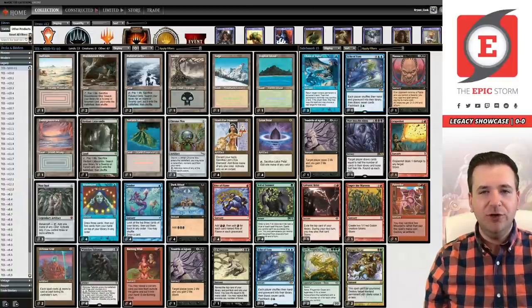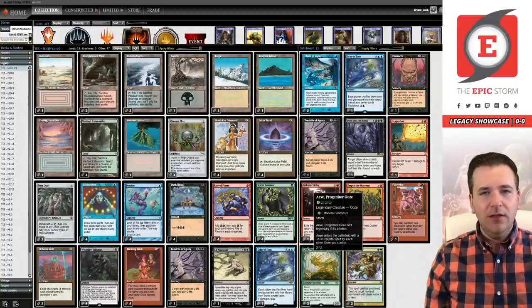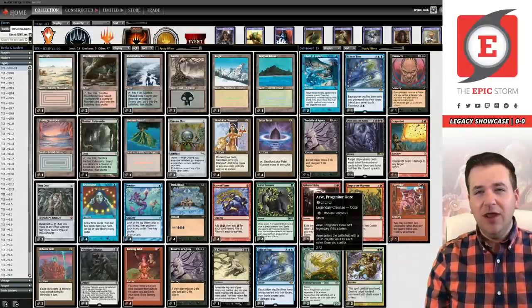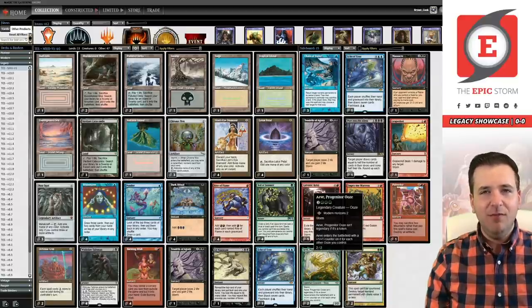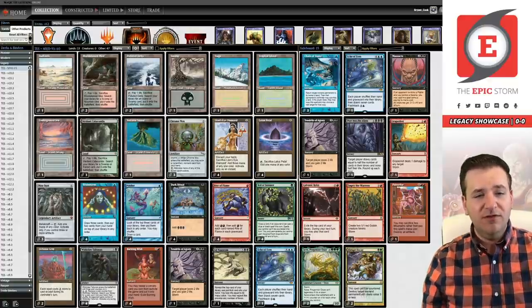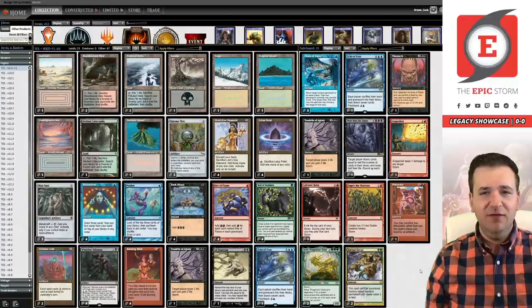In the Friday video I ran one copy of Aeve, Progenitor Ooze — it was decent, we didn't get to cast it but it was decent. Since then Alex McKinley and I have been playing a lot of matches trying to prepare for today. Aeve continually overperformed. One of the nice things about Aeve is you can hand your opponent a Wish Claw and there's a very high probability there's no answer to Aeve. We've been siding in Aeve over Ad Nauseam against really fast decks and the results have been good.